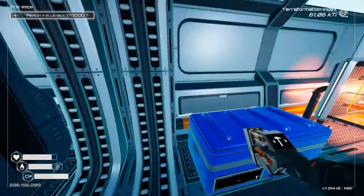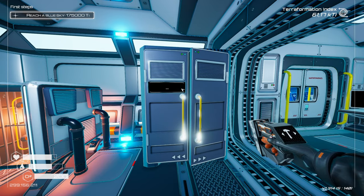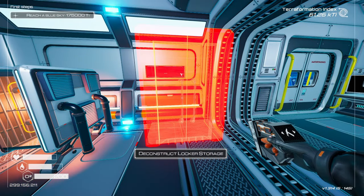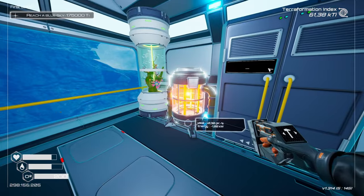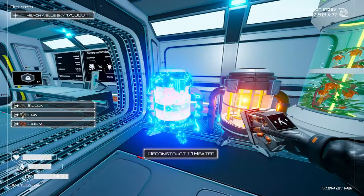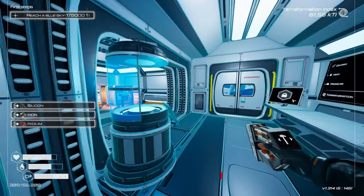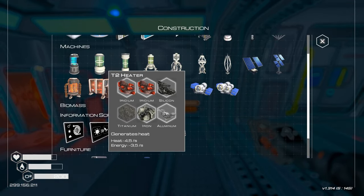I need a place to put one, obviously — that would be here. Not much for my ore cabinet. So if I deconstruct you, Sunshine, and if I deconstruct you, Sunshine, I should have all the Iridium I need. Because Tier 1 produces 0.3, but this one creates 4.5, so it's much more energy efficient to have those.